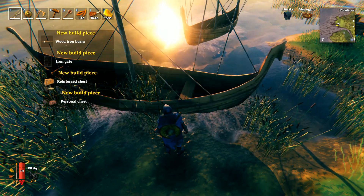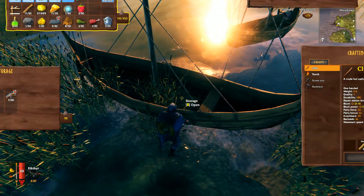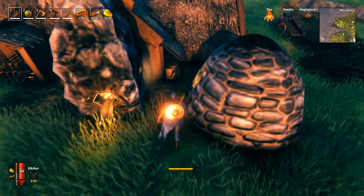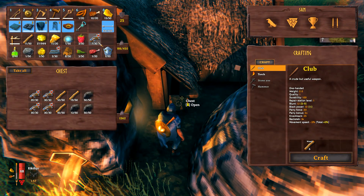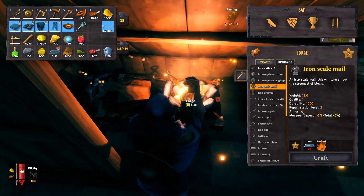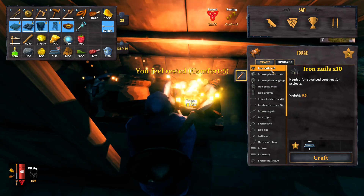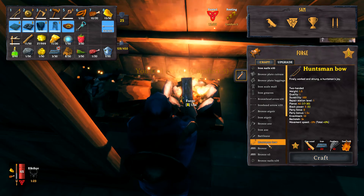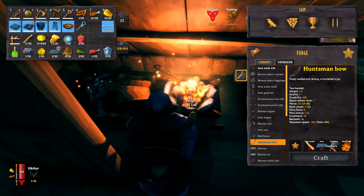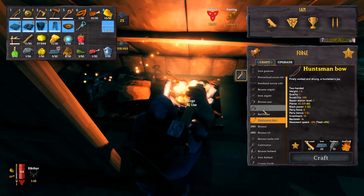A full set of iron armor — it's heavy, but the armor rating is level 14. With iron nails, by the way, you get to build a much bigger boat. The huntsman bow looks pretty useful. There's a whole load of stuff to put together. One thing I will most definitely be building is the iron pickaxe — the main reason being that my next journey will involve going into the mountains. Oh yes, we shall.